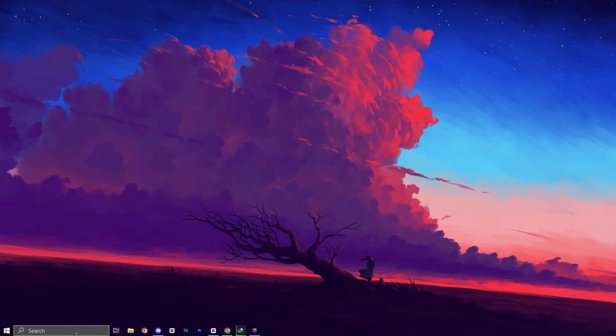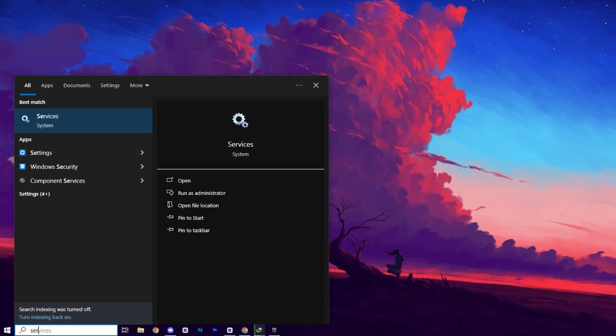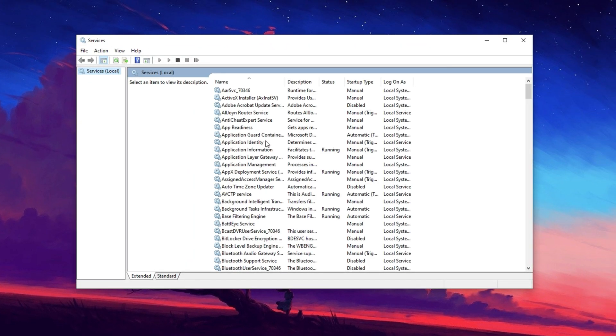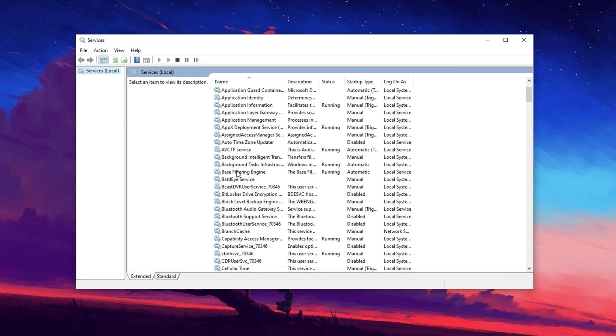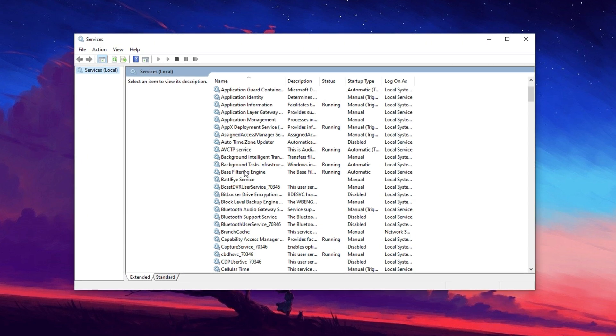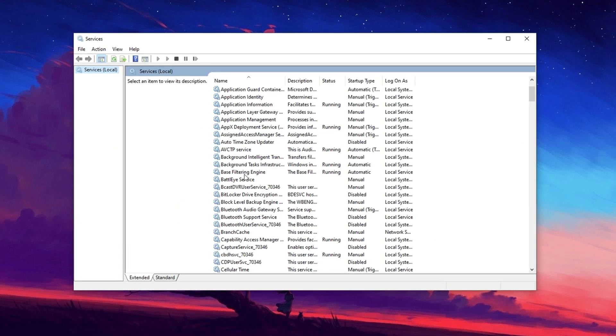To start, click on the Windows search bar and type Services. From the search suggestions, click on Services to open the Services Manager window. Here you'll see a long list of background services, many of which aren't essential for gaming and can be safely disabled to boost performance. I've already made a detailed video covering all the services you can disable, but I'll walk you through some of the most important ones right now.